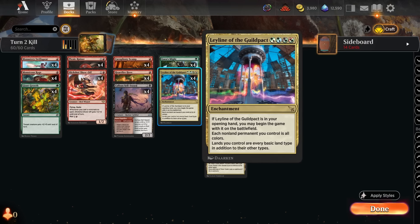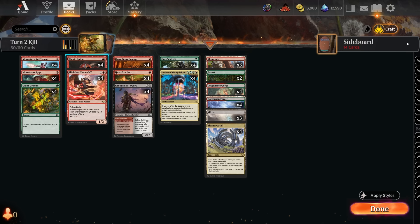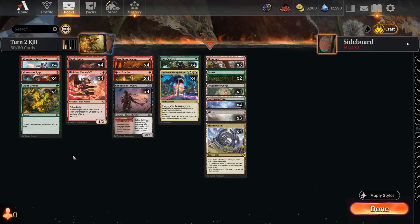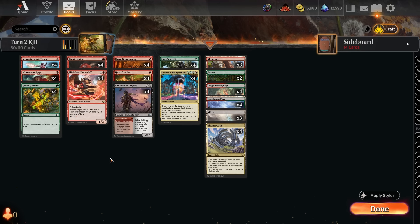To fill out the rest of the deck for more consistent wins, there's Slick Shot Show Off — a two-mana 2/2 haste flying that gets pumped when you play non-creature spells — Picnic Ruiner, which can get double strike when you pump its power, and Swift Spear as another prowess threat. Monstrous Rage and Giant Growth round it out as pump spells. The plan is: if we're not killing them turn two, we're killing them turn three using pump spells and fling.